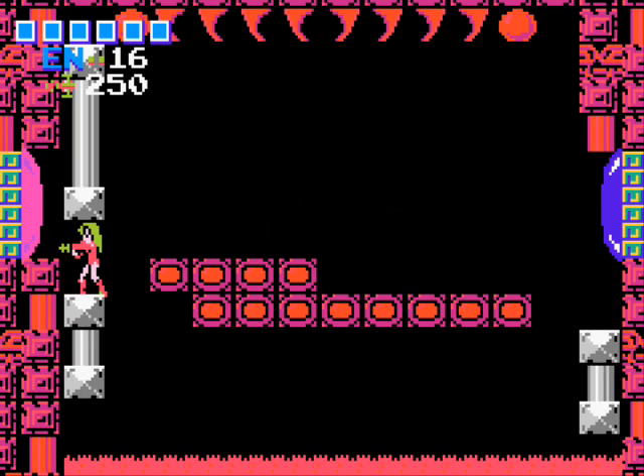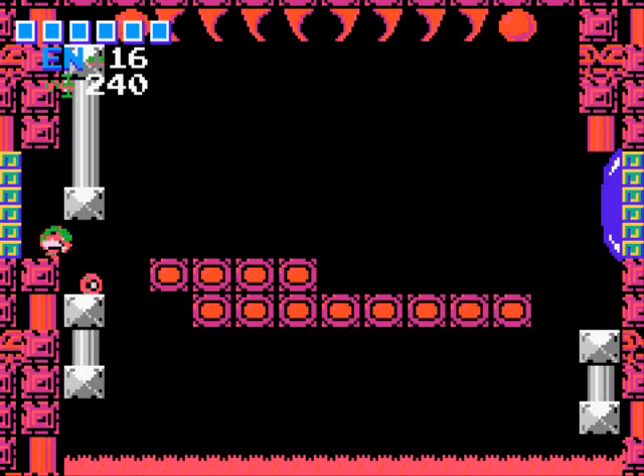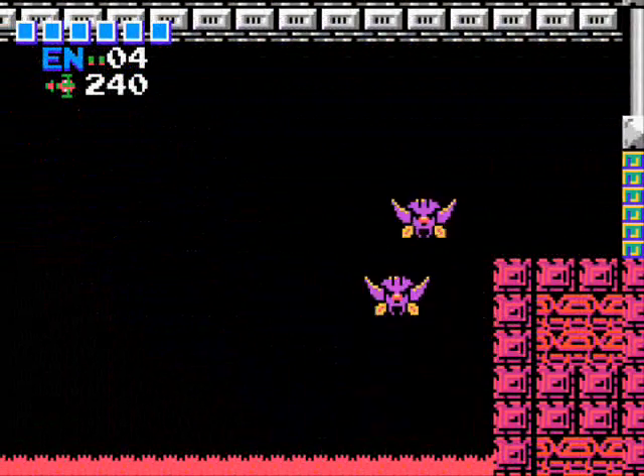Over here is a pink door, because Ridley is fabulous like that. It takes ten missiles to open, because the ones that take five aren't annoying enough on their own. We have to be worse than that.